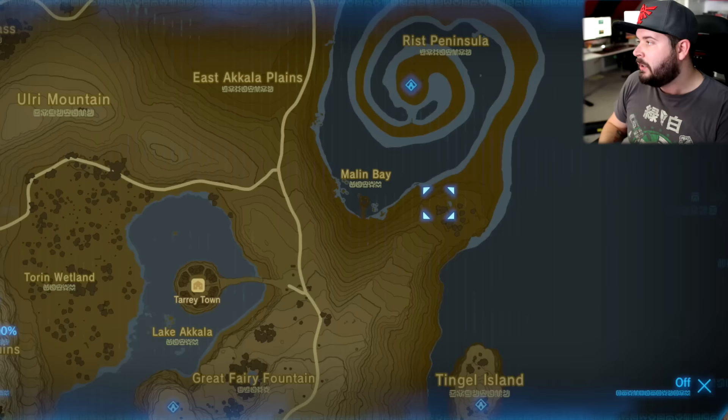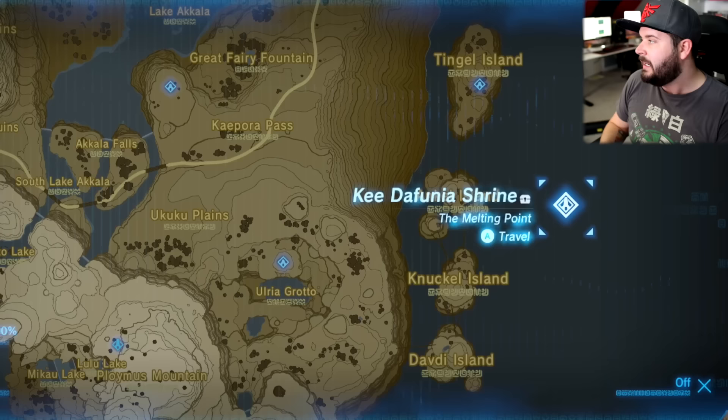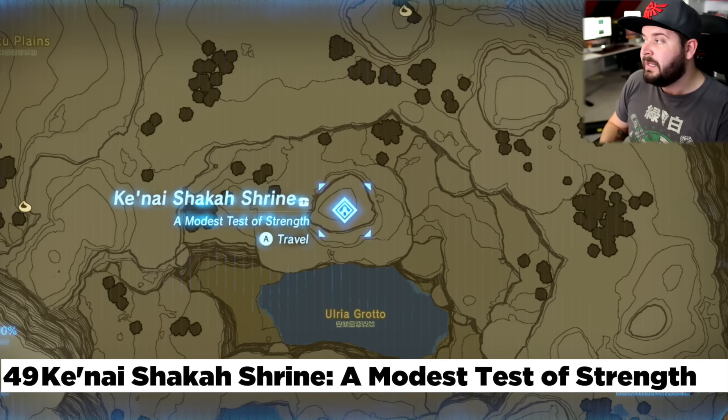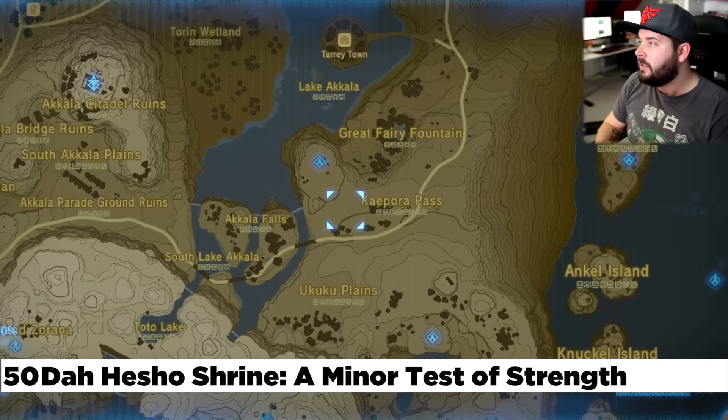Going south of the Rist Peninsula, you're going to find Tingle Island — the Ka Shaka Male Shrine. You may need to enter by going from Davi Island all the way north since there's a little bridge that makes it easier. Out in the middle of the ocean is the Ki Daphonia Shrine — DLC 2, part of Mipha's Quest. To the left of Tingle Island is the Ulria Grotto, the Ki Nia Shaka Shrine, hidden underneath a cliffside blocked by boulders. Make sure it's not raining; use a bomb arrow to open it up.